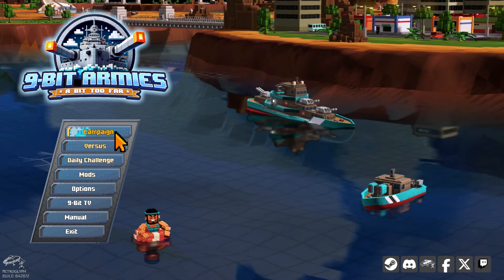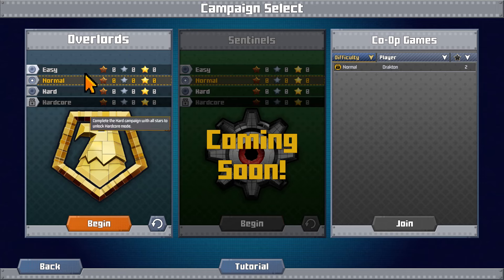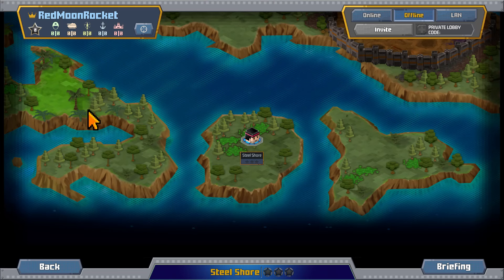I'm going to go into campaign right now. There's only one available which is Overlord — Sentinels is still coming soon. We also have co-op games. At the time of this recording that may or may not be out; we'll jump into it more down the road. I want to leave this at easy level because hardcore is locked, hard I don't like to start games at hard, and easy I also don't like — so let's begin.